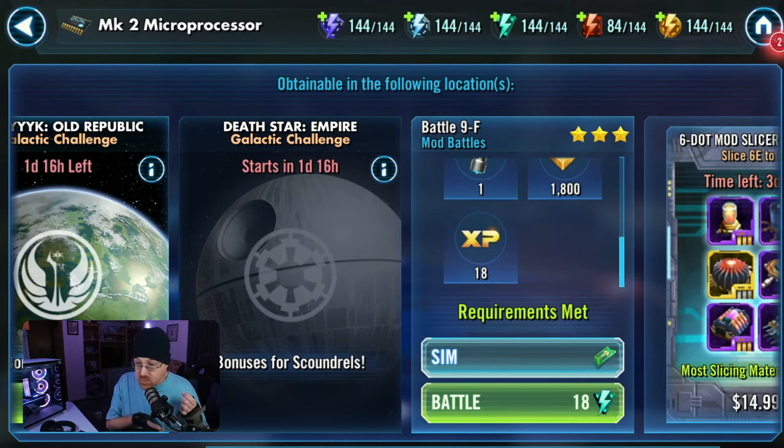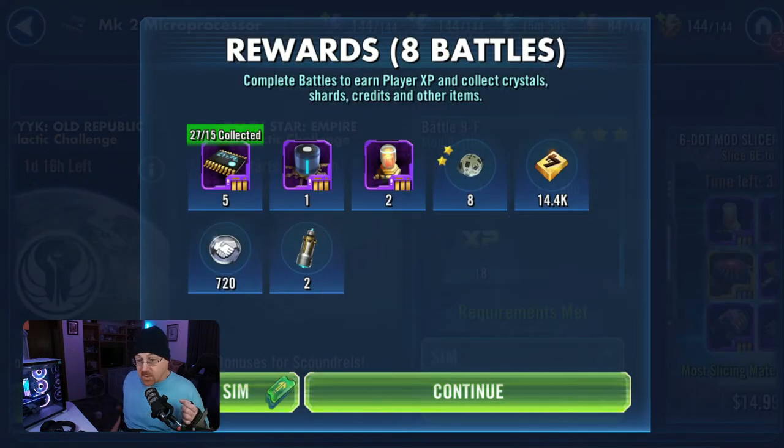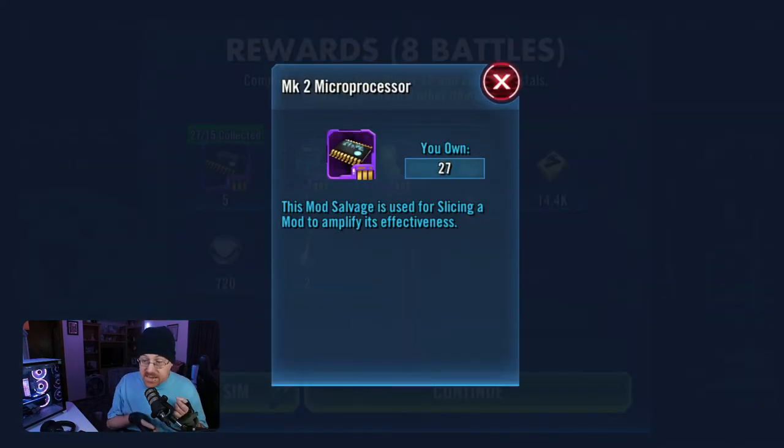Let's hit the sim button and see what we end up with. The energy cost is a little bit higher than earlier sections of the mod battles, but we have a chance at three different types of materials plus the attenuators — which we can use both to slice and to calibrate our mods. We ended up with five more: one of the MK1s and two more amplifiers. This can be a good option if you just need a few of the other materials.